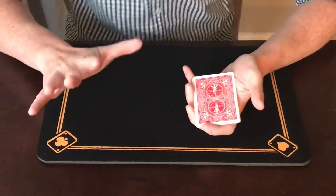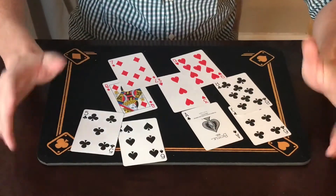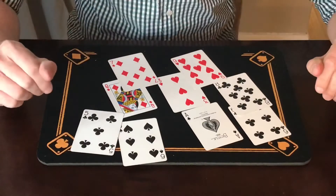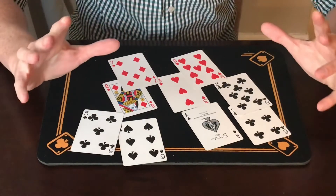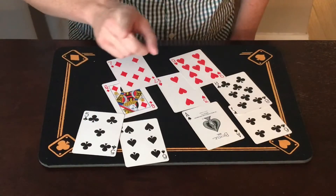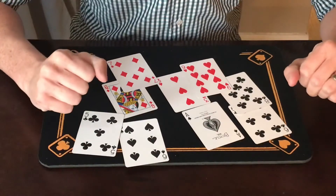Again these cards were mixed. I'm going to look through the cards real quick here, lay them all out in front of me, and I want you to focus on your card. I'm going to try to get a mental impression of which card you're thinking of. Looking them over, I can tell that the spectator — and you at home — are thinking of this nine of hearts right there. And hopefully I'll look back at the video and see that I got that right.